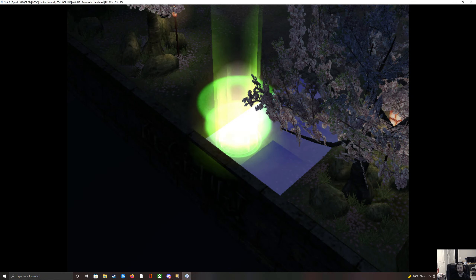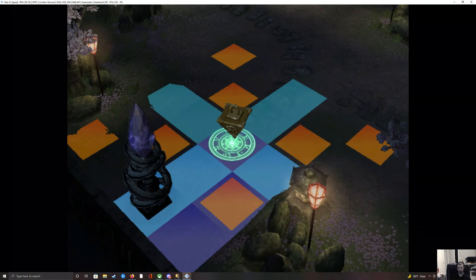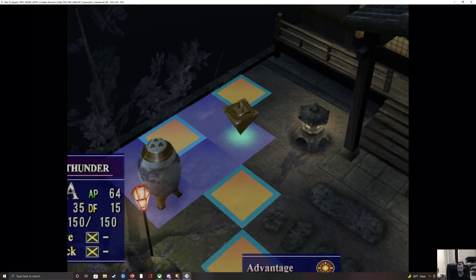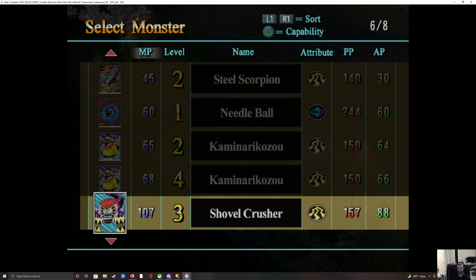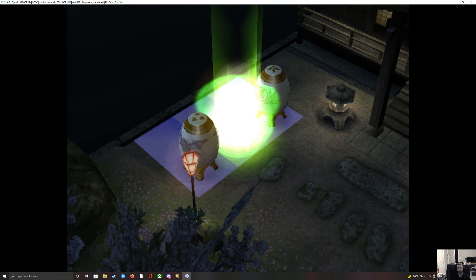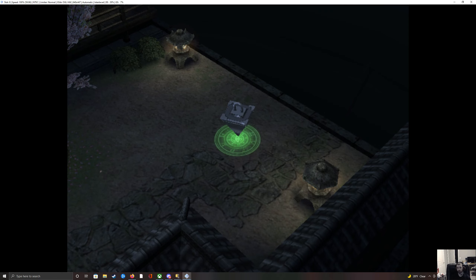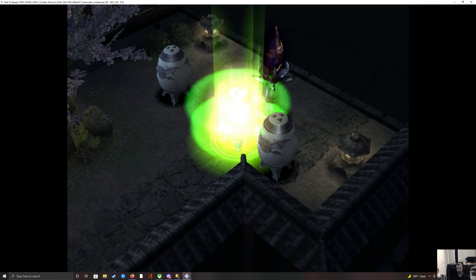I'll put my symbol there, Steel Scorpion right here, Needle Ball over here, Kozu A over here, Kozu B down here, Shovel Crusher A there, Shovel Crusher B there, and Zoa here. Now you're wondering why have four monsters there and three in the other — I'll show you in just a couple turns.